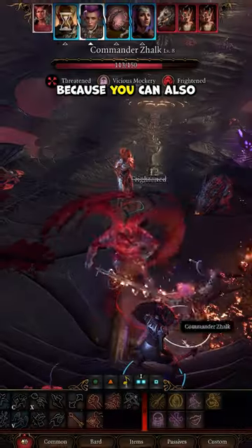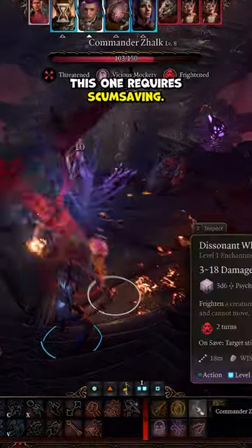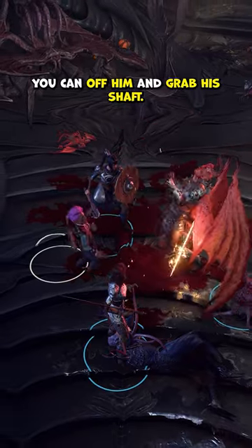This walking noodle is clutch because you can also get a damn strong weapon after defeating the commander. This one requires save scumming. If you buff Hot Topic Zoidberg and wail on the demon, you can off him and grab his shaft — I mean sword.